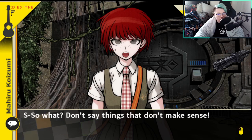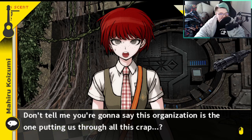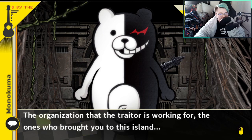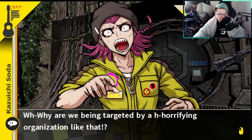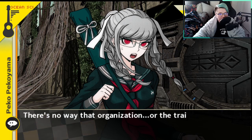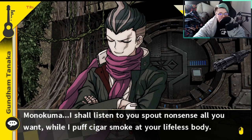What's going on? Don't say things that don't make sense. Don't tell me you're going to say this organization is the one putting us through all this crap. Wild Ender — are you saying that you and Monomi are also members of that organization? Who knows? The only thing I can tell you is the organization that the traitor is working for. The ones who brought you to this island — World Ender is behind it all. Are you kidding me? Or are you being targeted by a horrifying organization like that? Don't panic. Don't panic — it's just another made-up story to trick us, like when he said we lost our school memories.